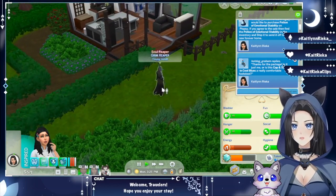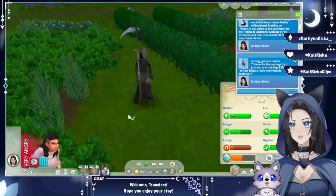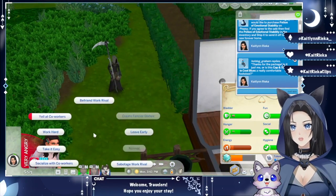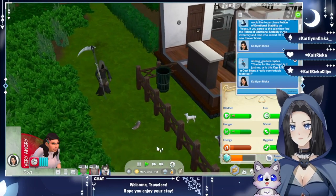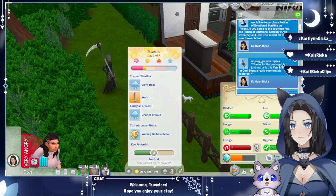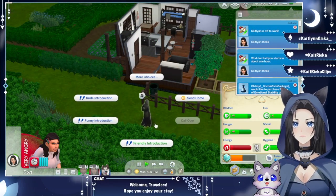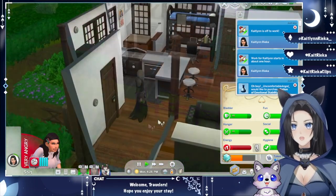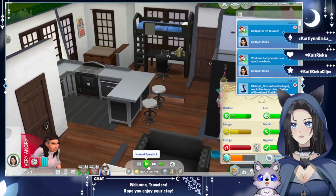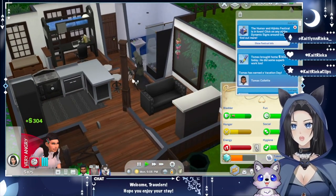Why is the Grim Reaper here? Who died — oh, the fox died! 'You're kind of creepy just standing there showing up at the house.' She's very angry and needs to befriend her work rival. Grim is going to take away the fox. Can you leave now, Grim? He's entering our house — we're using the restroom!